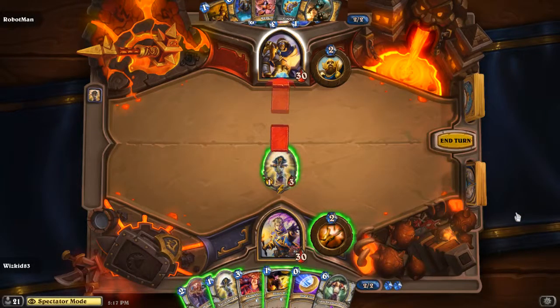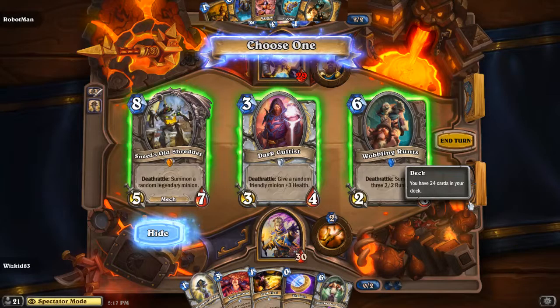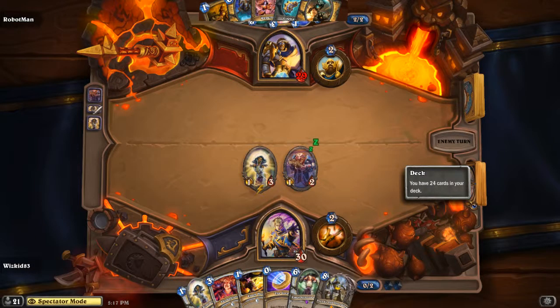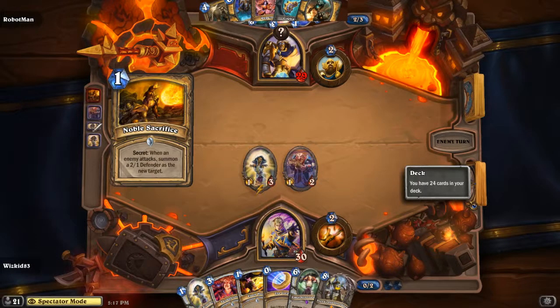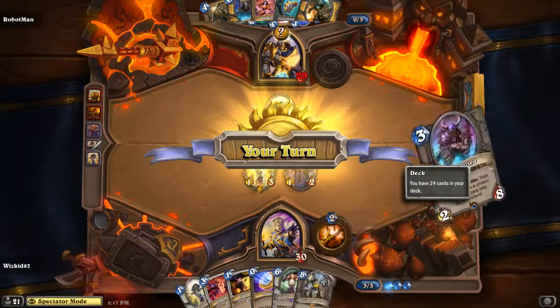If I was Robot Man I would probably put out the Shielded Minibot, however he didn't do anything — I think he did that to prevent Whiz Kid from being able to draw. We have a Discover card and he decides Sneed's Old Shredder is the way to go. On Turn 3, Robot Man's going to need to do something pretty quick, otherwise they start losing board control.